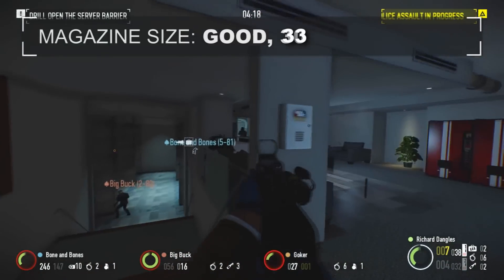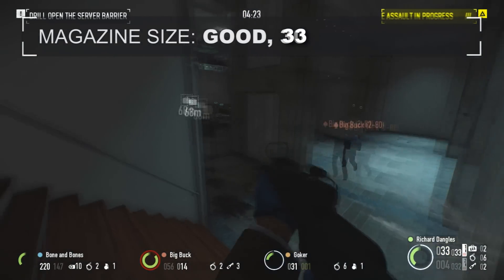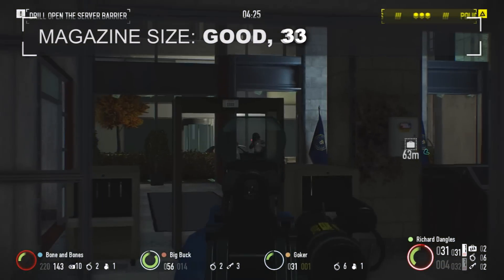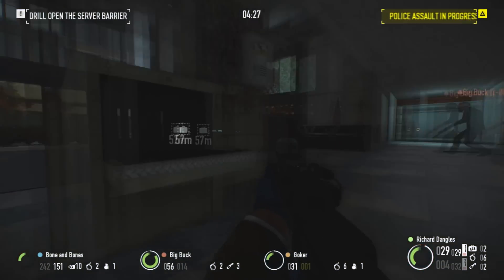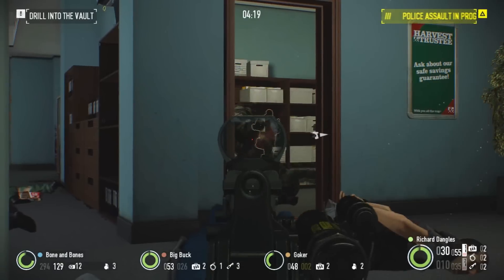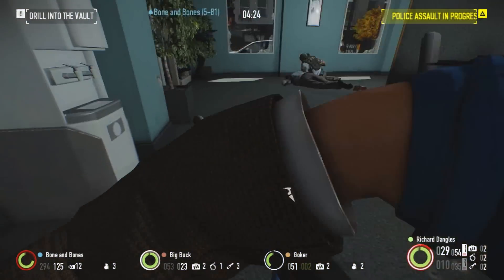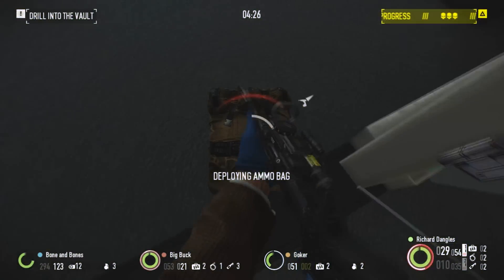The Cavity's magazine size is very large for this high damage DMR, coming in at 33 rounds standard. While a DMR usually doesn't need the extra ammunition, it certainly never hurts, and is always helpful when reloading isn't an option. That being said, it does make it an excellent candidate for mag dumping into bulldozers and SWAT turrets, being able to unload a steady stream of ammunition without pause.